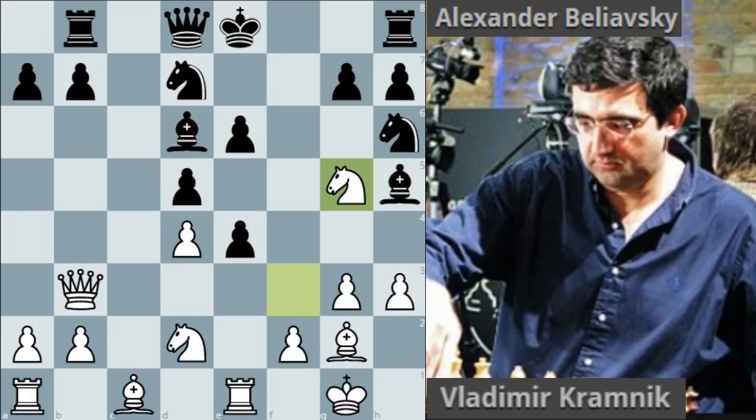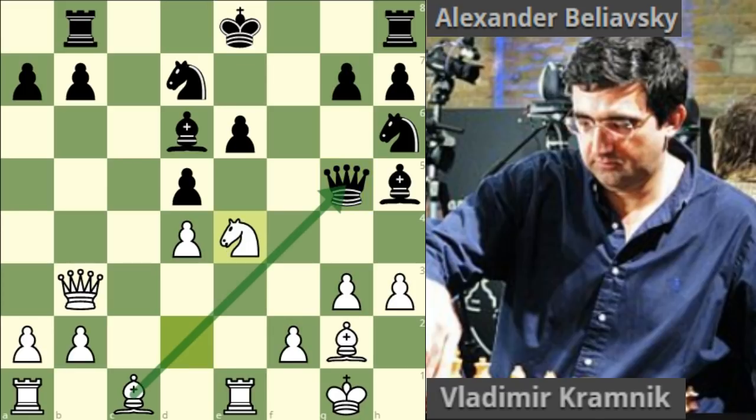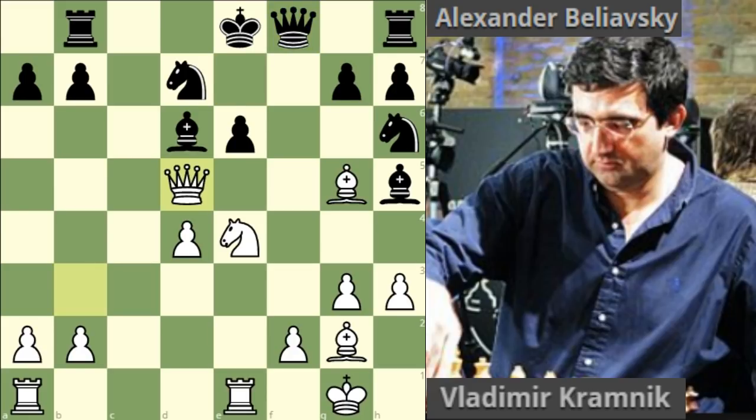Believski played bishop f7. Let's have a look if he takes the knight, which was just put on offer. If he takes the knight we have knight takes e4, with a double attack on the queen and also an attack on bishop d6, so queen e7 looks forced. But then we have bishop d5, and black can't really defend. For example, queen to f8 — white can play queen takes d5, a beautiful temporary queen sacrifice, because if black takes he is mated in one move: knight takes d6. That's why Believski didn't take on g5.